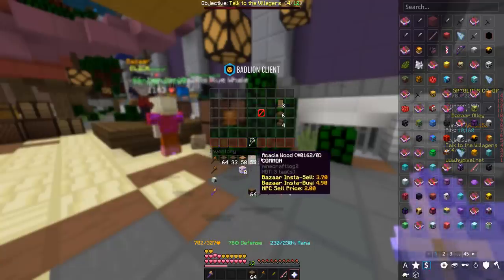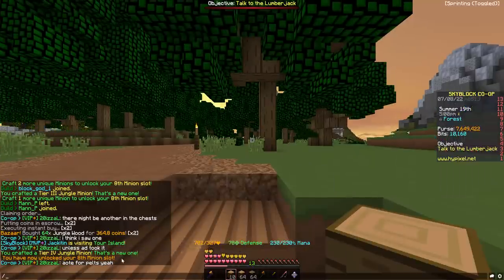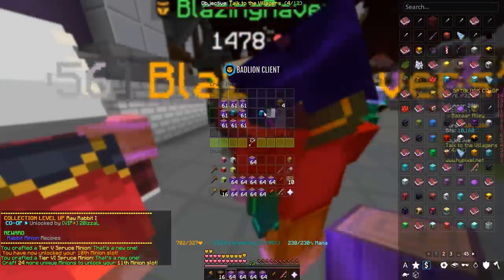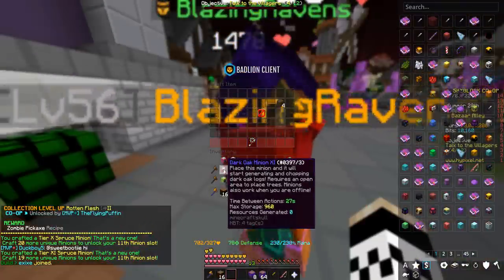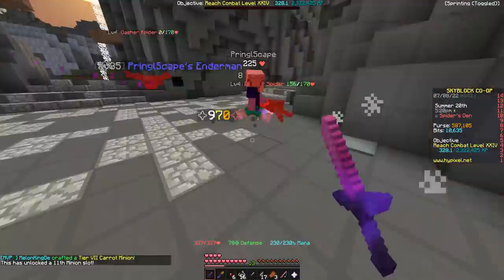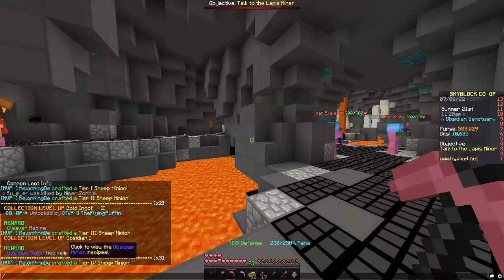Let's start running it up with the other types of wood. This tier 4 jungle minion gives us our 8th minion slot, and this tier 2 akasha minion gives us our 9th. We're already at 10 slots. I've got 6 tier 11 wood minions. Kept going with gravel and spiders. There's our gold minion and obby minion as well.